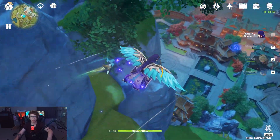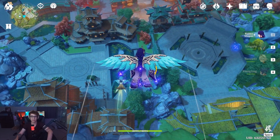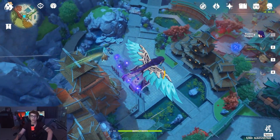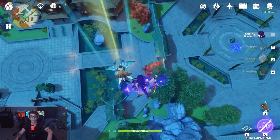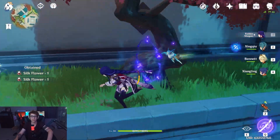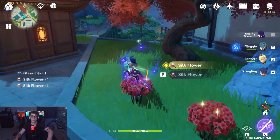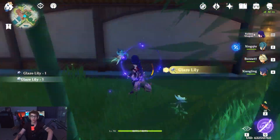You just jump down here and then go to like the little tree areas. You can see the red for where the silk flowers would be right there, and you just kind of run along the grassy area. You can see one maybe down there if you're looking. Boom! And you can also collect the glazed lilies — go around there.